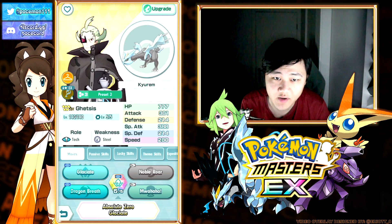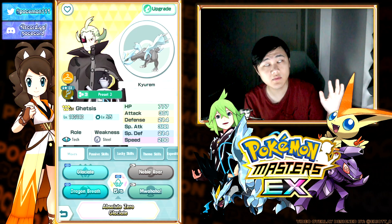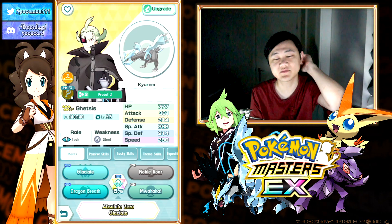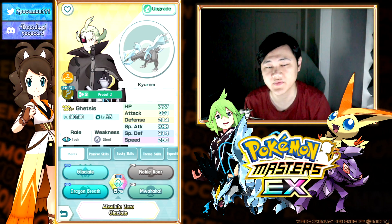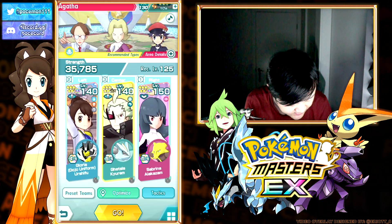Hey everyone, welcome back in another Paw and Mouse video. Today let's check out the new EX for the old unit Getsus and Kirim. We don't have the power boost yet — that's coming in part two of the villain arc — but we have the EX. Grinded it out, by the way.